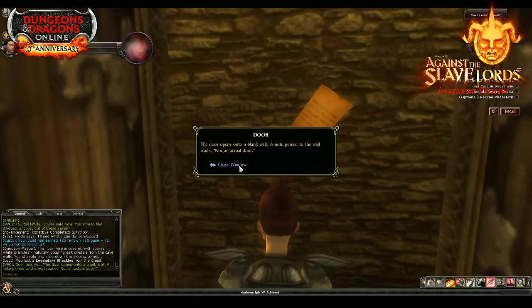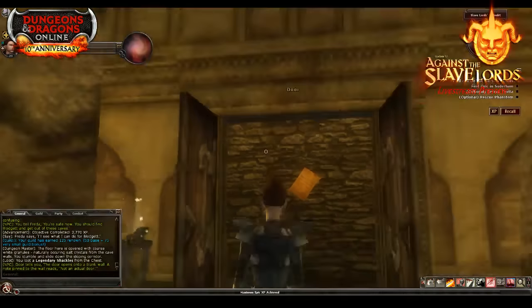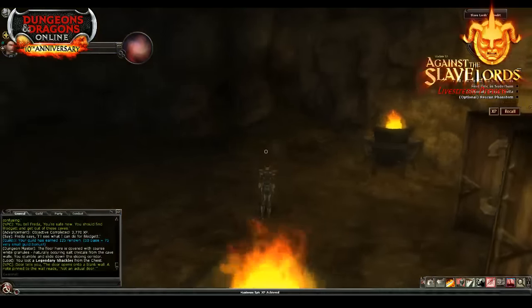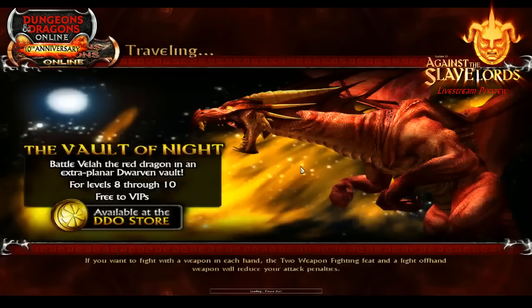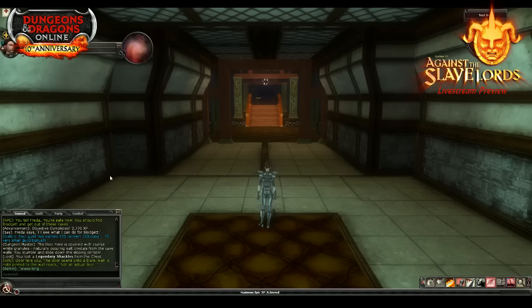These items also have a set bonus — two different types, one for wearing three pieces and a stronger one for wearing five pieces. You can put those in any of the slots; for example, two legendary shackles would each count independently. So you can fill up six slots with all your different effects and bonuses. We have finger and trinket slots available too. And that right there is some classic wonderful D&D — you open the door and there's a wall with a note on it.